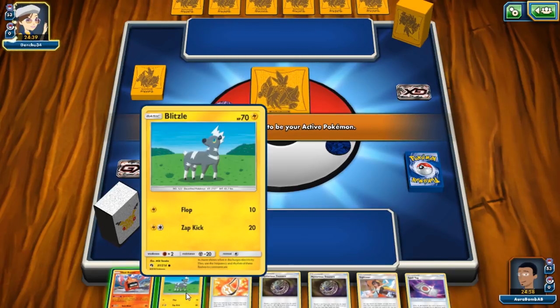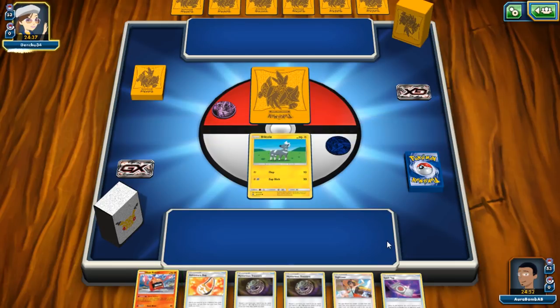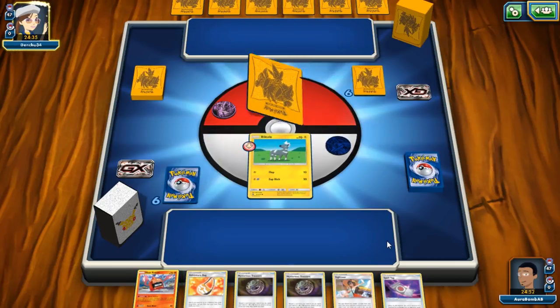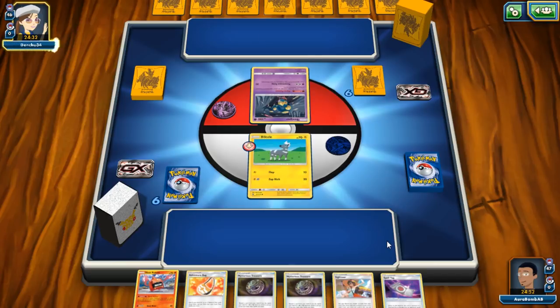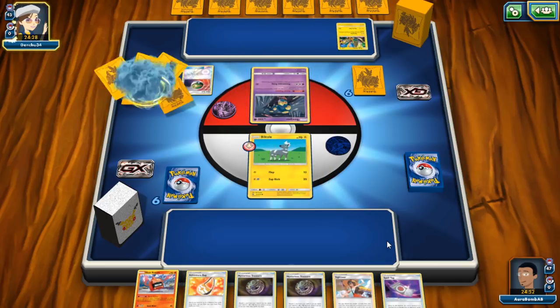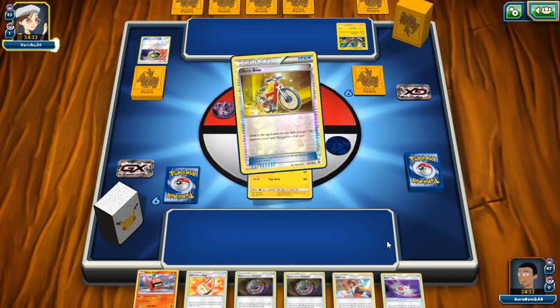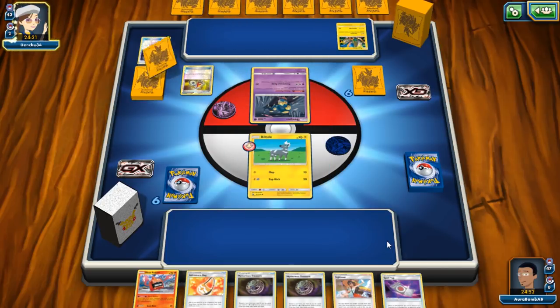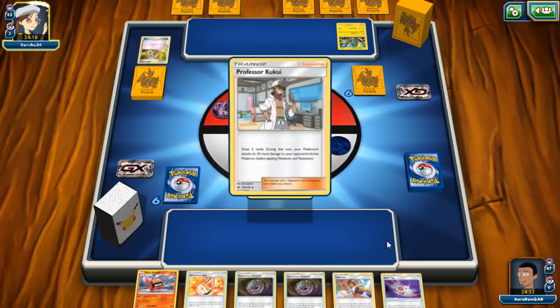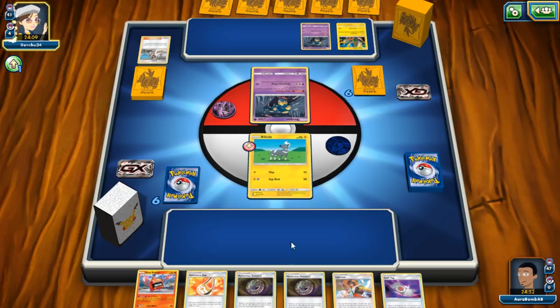This opening hand is pretty good — we can discard all the tools, we have Treasures to get Marshadows, and Sightseer. We're going second which isn't great. This matchup: the opponent is running a spread deck that won a special event — it essentially plays Poison Barb and a bunch of Vipers. Luckily everything gets one-shotted by Rotom, so the game plan is to attack with Rotom repeatedly and save Guzmas to switch between Rotoms.